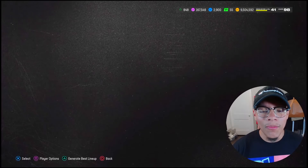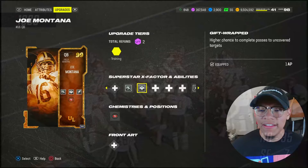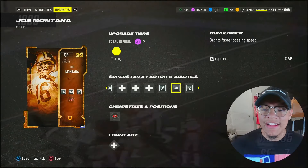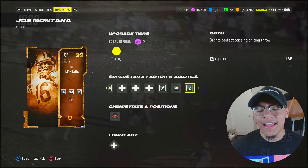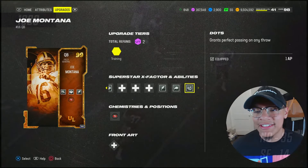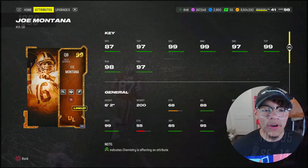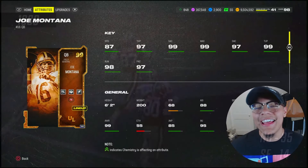Starting on that quarterback, 99 Joe Montana. Great ability stack — only two AP: Cfí Lead, Gift Wrap, Master Tactician, Gunslinger, and DOTS. Now this ability is not required on him. It says it grants perfect accuracy on any throw, so we're gonna be the judge of that today. Never used it before.